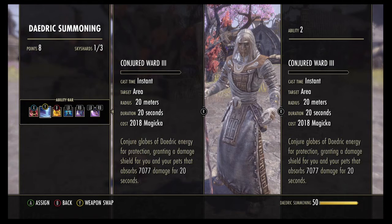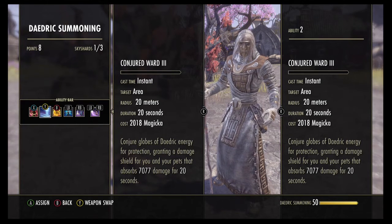The second ability on the bar is Conjured Ward. Conjured Ward gives you a 7,077 damage shield, so it absorbs both magic damage and physical damage, and it lasts for 20 seconds. If you don't take 7,077 damage over 20 seconds you'll still have that shield, but then it'll run out and you'll have to recast it.